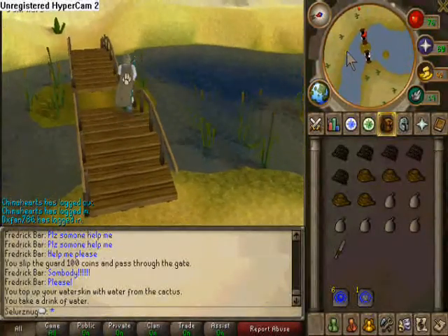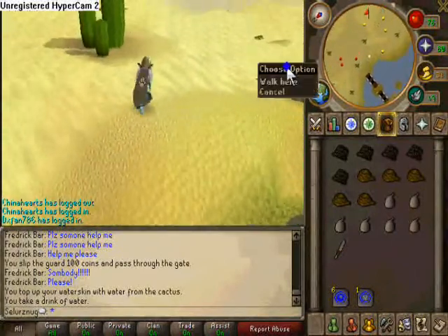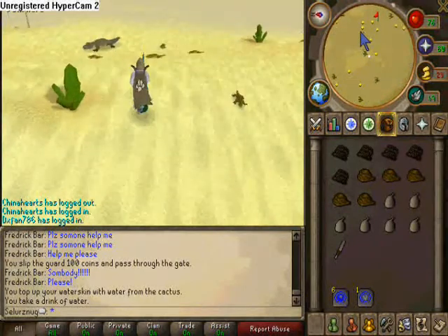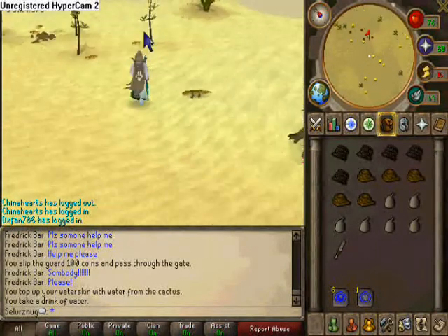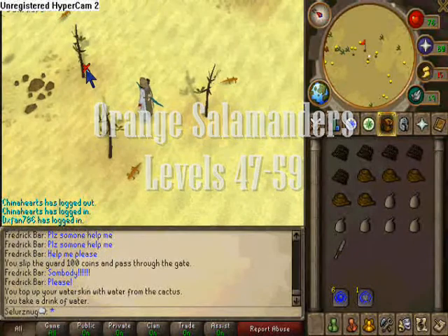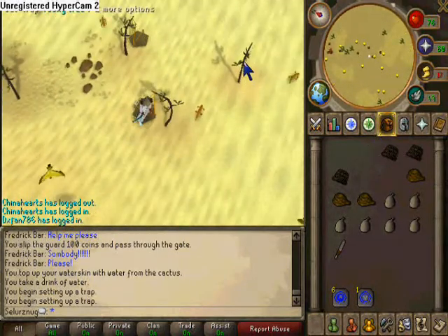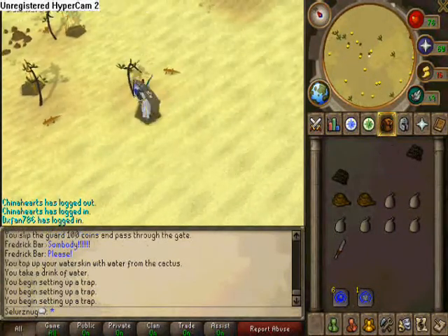Before we move on to orange salamanders, I wanted to mention that when you catch a lizard or salamander, you have to release it — especially if you are not planning on keeping it. Simply right-click and choose release. Also, at level 40 you can lay three traps, so keep that in mind when hunting swamp lizards. For orange salamanders, it is exactly the same as swamp lizards — head over to the Oozer hunting area in the desert, lay your three traps, and when you catch one just release and relay. You want to wear either Grak camo or desert robes, as both will increase your experience per hour.